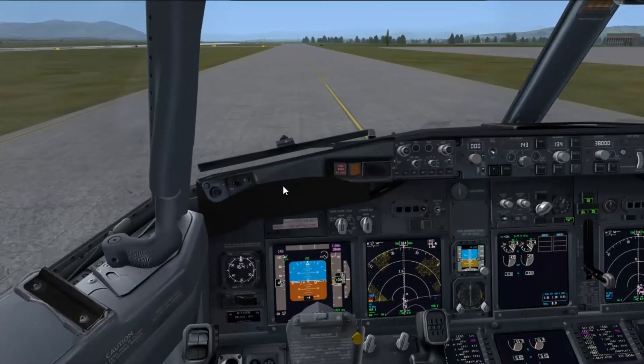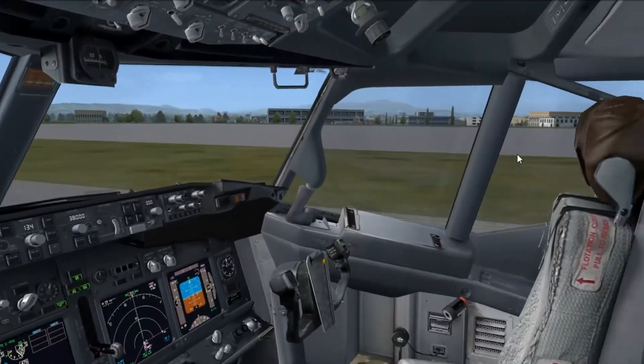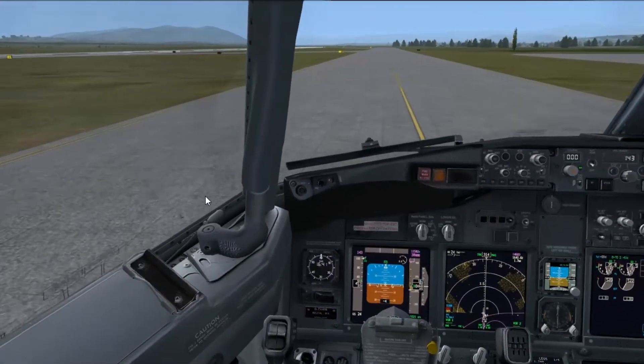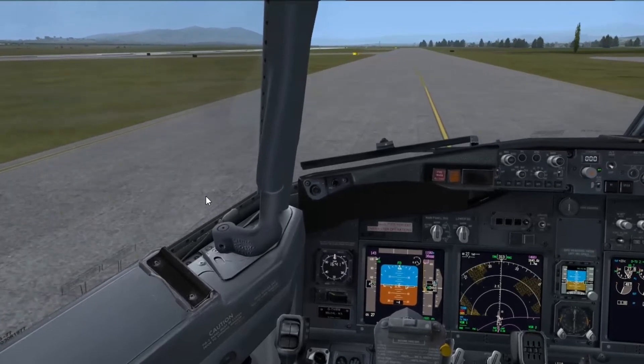Hello guys and a very warm welcome to this departure video out of Malaga. Obviously default scenery today. We're departing a Thompson 737-800 series aircraft, callsign Gulf of Tangraaf Whiskey Mike, on a return service to London's Gatwick airport.